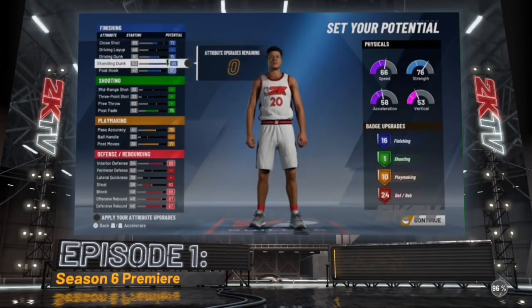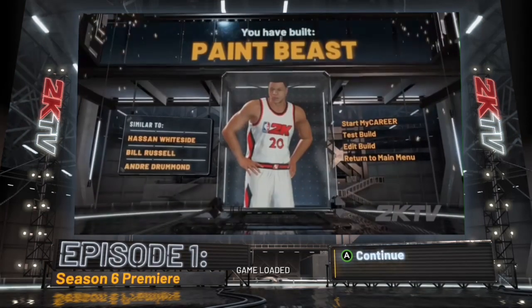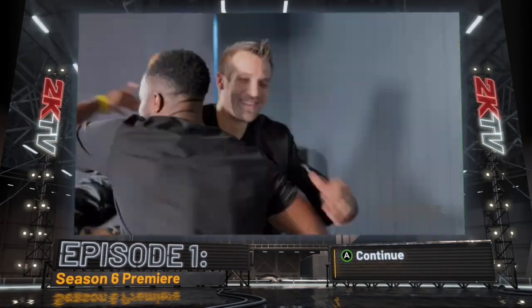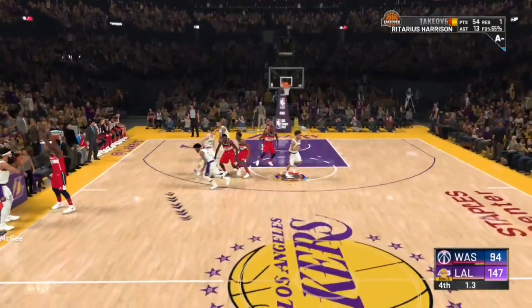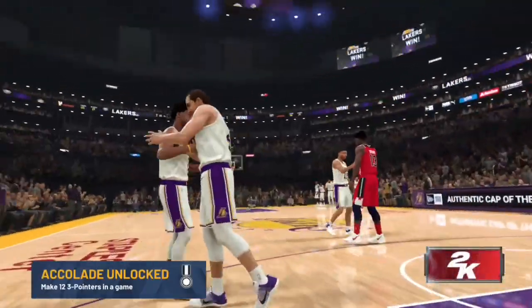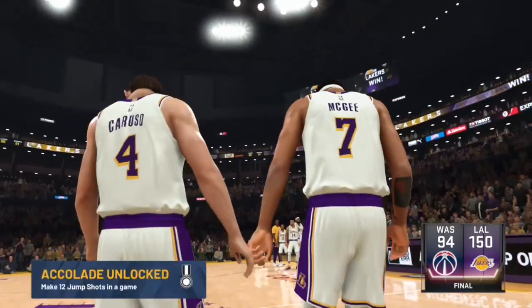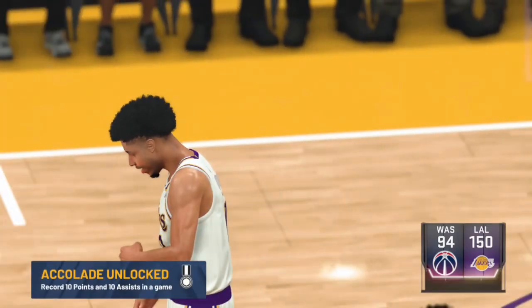Wait until the game loads — you'll load back to the same save game you were in earlier. It was fourth quarter with just a couple seconds left, or even 1.3 seconds. I'm going to throw up a jump shot to add to my shooting badge — and bang, right in his face with no problem. That's going additional to my shooting badge. Let the game finish out; do not do anything else.